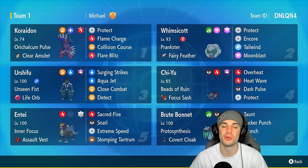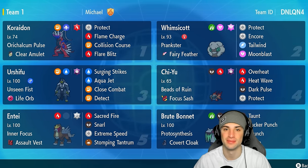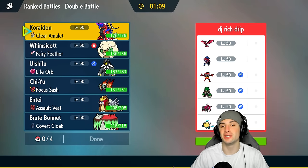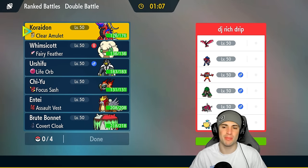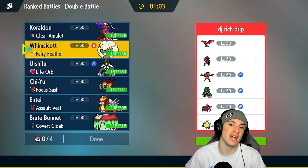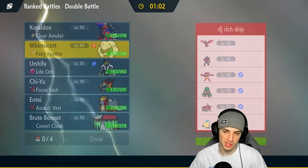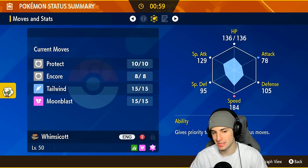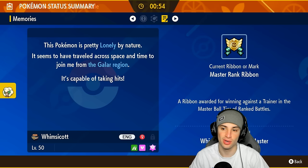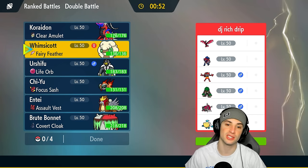Let's hop into our first match showcasing this Brute Bonnet sun team. We're versing Zamazenta alongside Basculation and Pelipper, which means a partial rain squad. One thing I wish this team had was Sunny Day on Whimsicott for another way to set up the sun, but I still like this Whimsicott with Encore — Encore can definitely come in clutch.